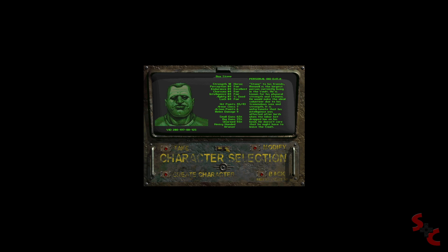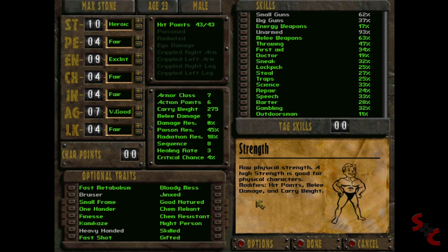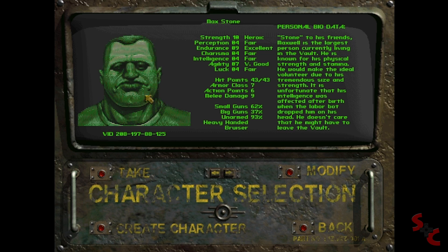These are the pre-made characters — we've got Stone, Maxwell, Natalia, and Albert. Albert looks pretty suave. What can we modify? Click on modify... oh goodness, I guess everything. Holy shit. I think we should work off the big boy. Let's take a look — Max Stone, what the fuck, 23 years old. Look at him! That's what I looked like when I was 23.